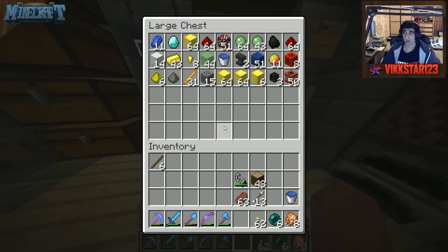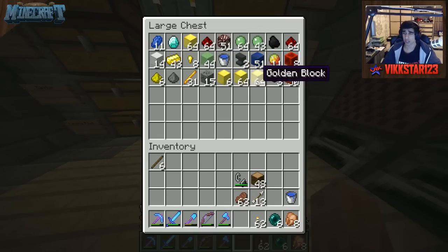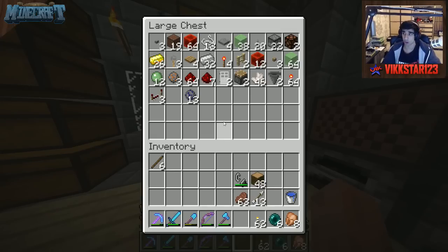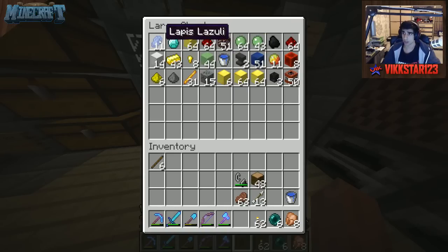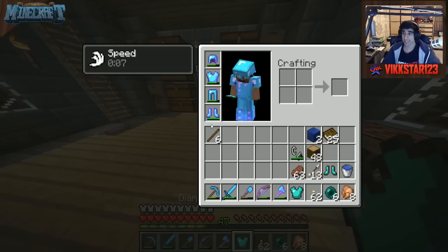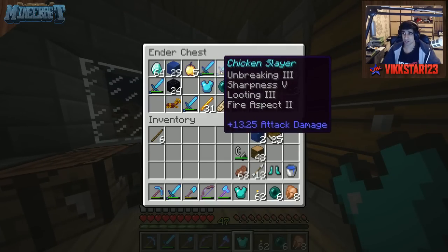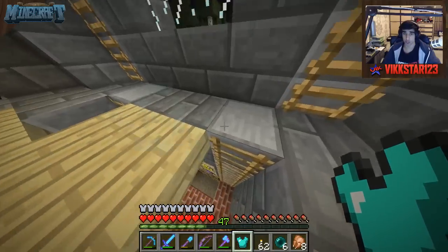We are going to be grabbing ourselves some gold blocks. Actually, before we grab that, we have a bunch of levels from the grind. I was mainly focusing on gold pickups. We are pretty rich down these parts. To start with, we're just going to drop in some nice juicy leveled enchants. This is my materials chest. Let's grab some lapis - just grab 18. Let's grab some books, they're the easiest thing to enchant. I have spare boots and chest piece. I really need to get some new depth strider boots.